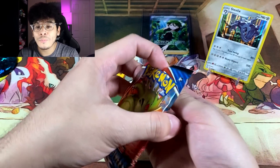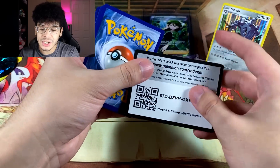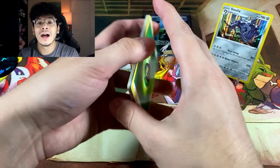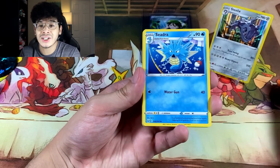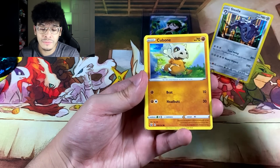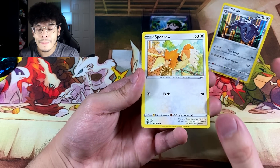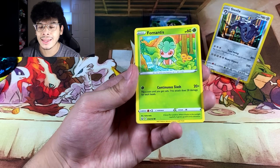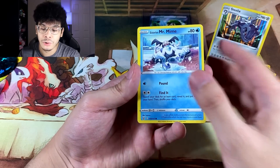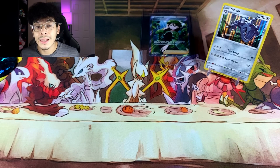For the next pack we don't have to do a coin flip — we just get to open it up normally. In case you guys are unaware, my Save It or Rip It challenges have come a long way. Rules have changed a ton and I show a lot more mercy these days as opposed to back then — I was a straight savage. We got a Luxray Reverse Rare and a Lurantis Regular Rare.